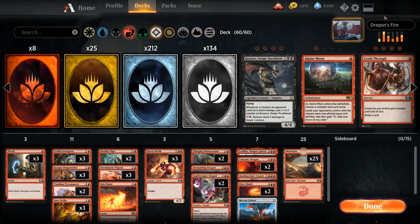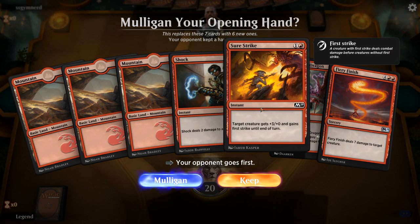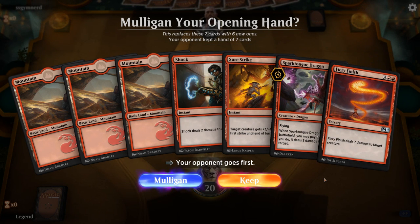Now let's jump into a game and see how the deck does. We're on the draw and our opening hand isn't great — no creatures to combine with Surestrike, and both Sparktongue Dragon and Fiery Finish are pretty expensive. Sparktongue isn't great at 5 mana, so I think we'll mulligan.